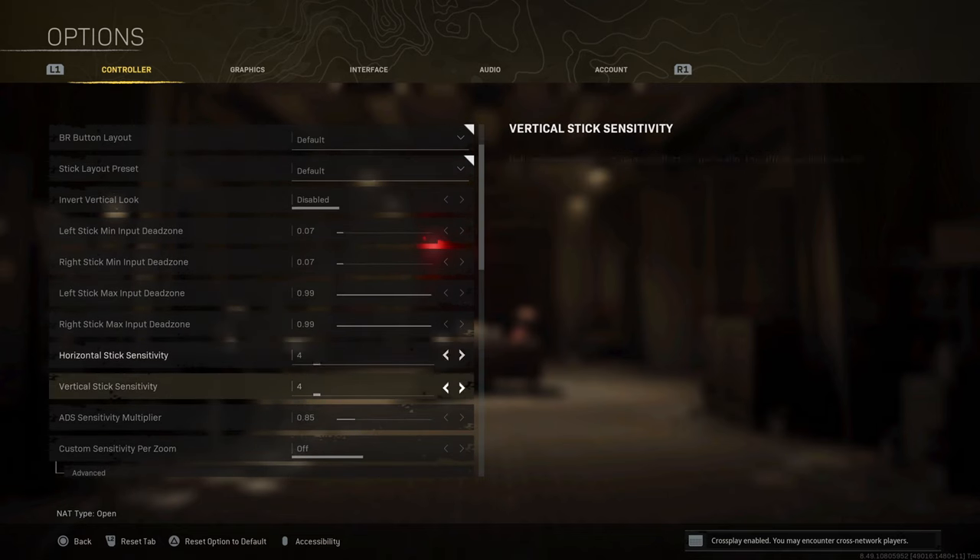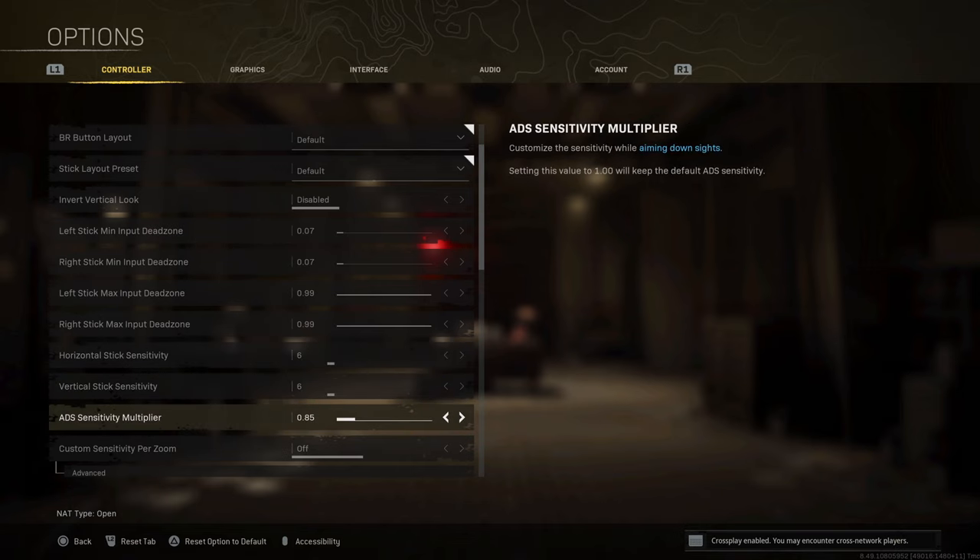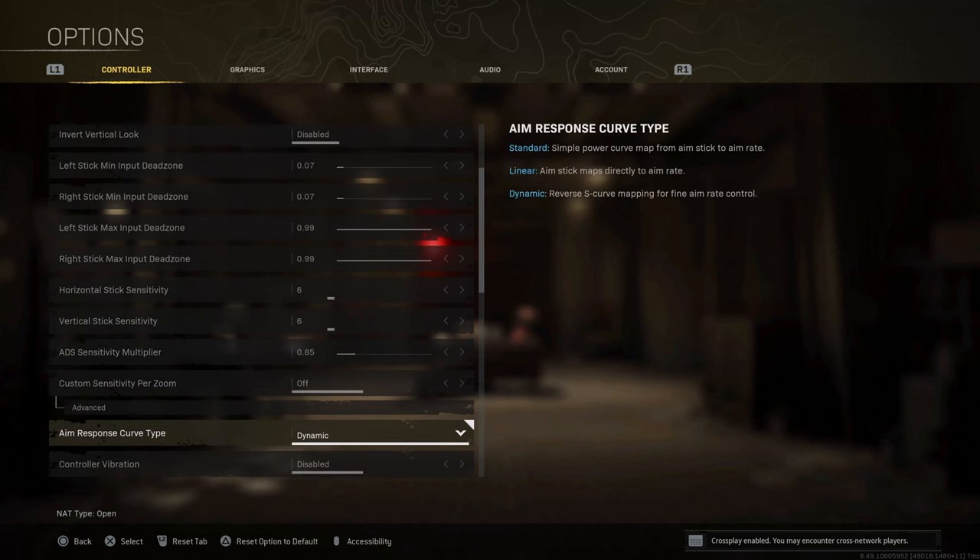With the sensitivity, I used to play on 4.4 and 0.75 ADS, but I managed to bump it up to 6.6 and 0.85. This is going to make my movement a lot better — I'm going to be a lot more deadly in close-range gunfights because I'm actually able to move.